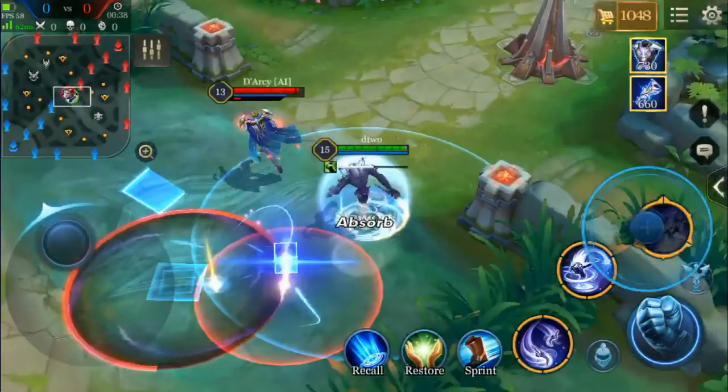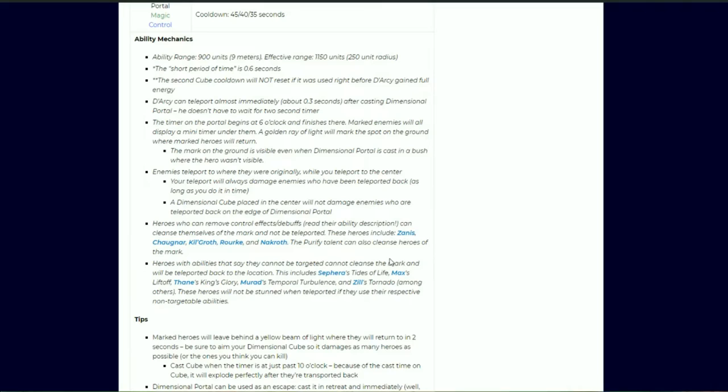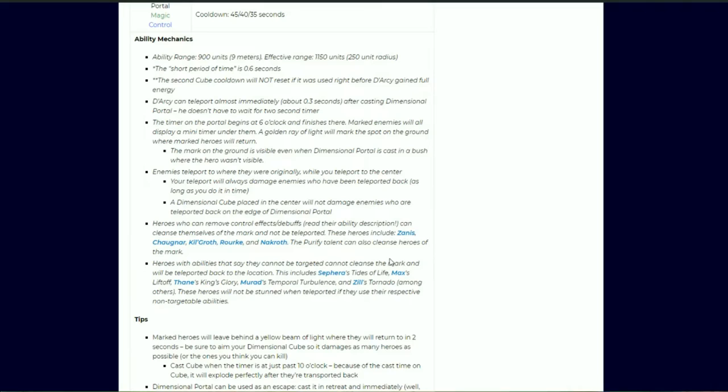There are abilities that say the hero can't be targeted, so they can't cleanse the mark — they will definitely be teleported back. That includes Sephiroth using Tide of Life, Max using Liftoff, Thane using King's Glory, Murad using Temporal Turbulence, Zill using Tornado, and Richter's Retaliate. For almost all these heroes, they won't be stunned when they get back, so it's still worth using these abilities. For instance, if you're Sephiroth and you get caught by Dimensional Portal, you still want to use Tide of Life because it makes you immune when he throws out the Dimensional Cube and prevents you from getting stunned, so you can immediately leave. You're probably going to get one-shot if you don't, so use it right beforehand.